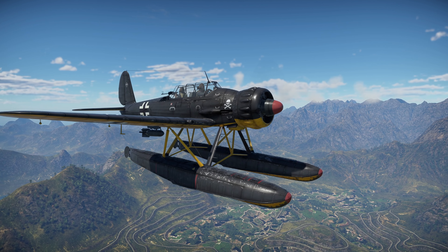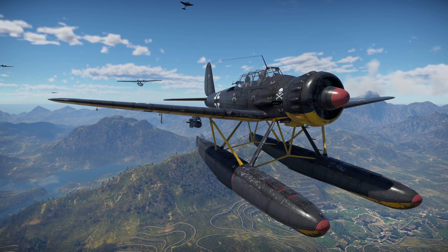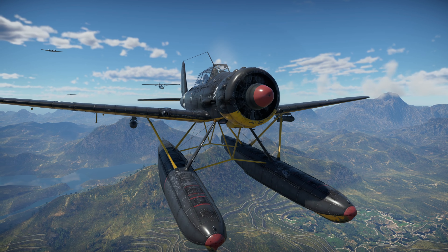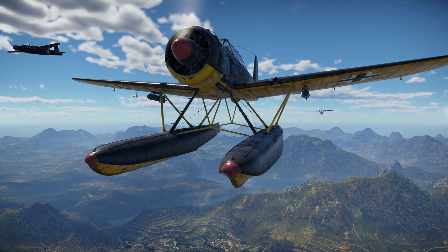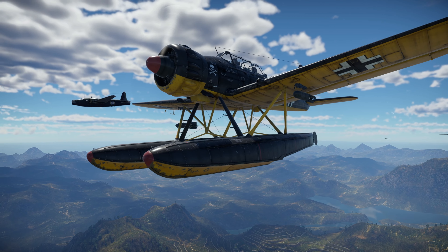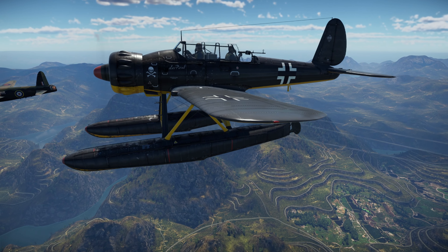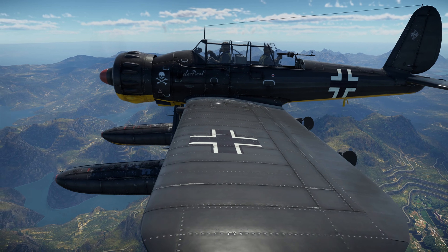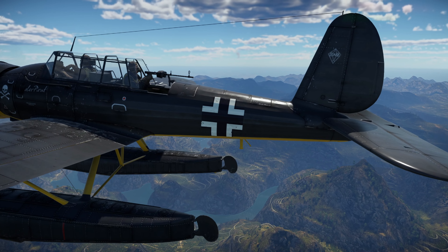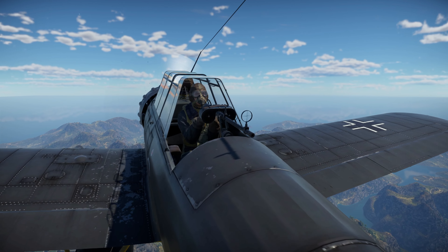Hey everyone, Tankenstein here. In this video I've got gameplay for the Arado 196 A-3. This is a rank 1, battle rating 1.3 light bomber slash hydroplane for the German air tech tree. Essentially how I'll be playing it, and how most people play it, is as a fighter, because it has two 20 millimeter cannons forward firing — these are the MGFF cannons, so they have a drum feed, which means lesser amounts of ammunition.